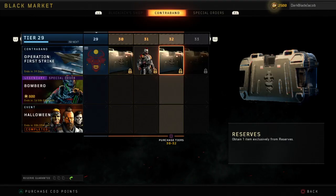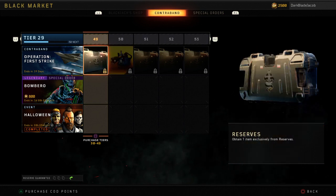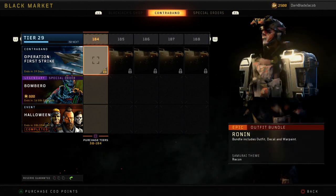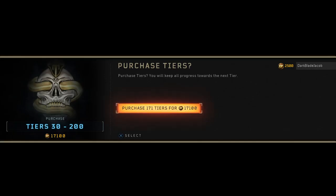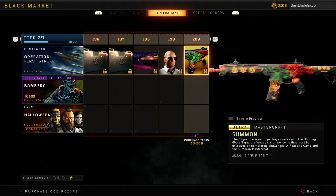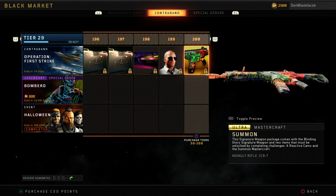Each one costs 100 tier. To get to max, it's probably 100 from wherever you are. So I'm 1,700 away, which is probably a lot of CoD points to buy — which is not worth it for me to buy.